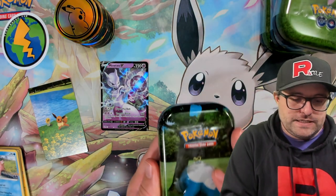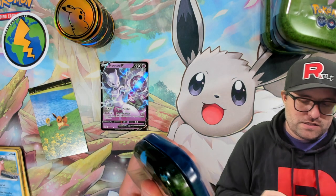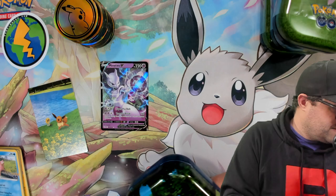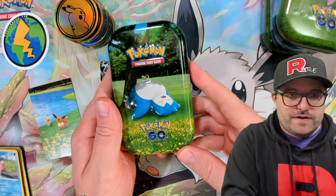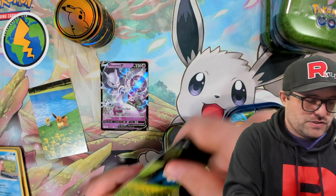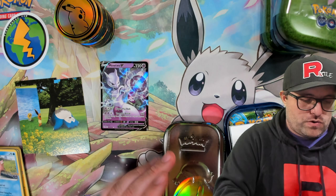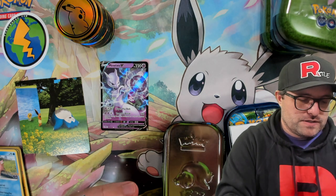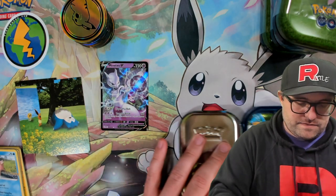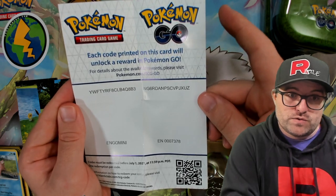That artwork is pretty neat. Snorlax tin — what's it got in store for us? Crack it open, we got the Snorlax art card, slap that down there. We got a Pikachu with a couple of scuffs on it — a little roughed up. Only one set of codes this time, unfortunately.